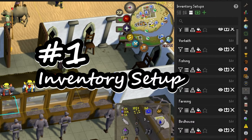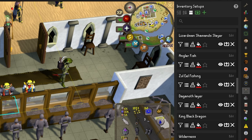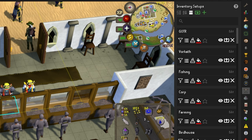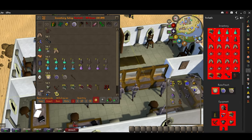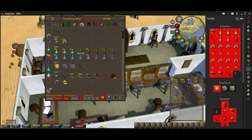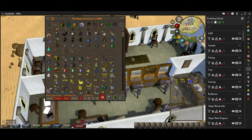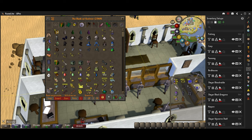Inventory Setup basically lets you save any gear setup you want — for Slayer, Bossing, Farming, Fishing, whatever it is. Once you click on these two things, you can color code them, and whenever you hit View Setup it shows your entire setup. When you open your bank, it organizes everything to your setup so you can just grab what you need, turning items from red to gray as you pull them into your inventory or equipped.